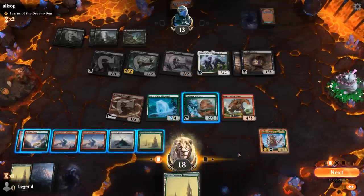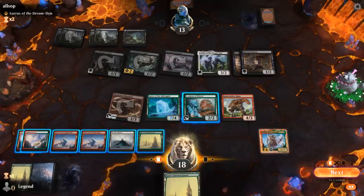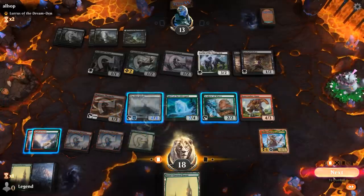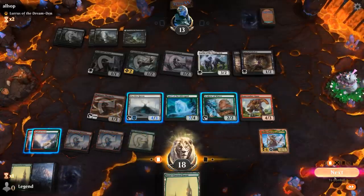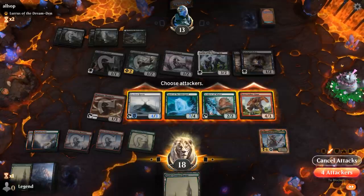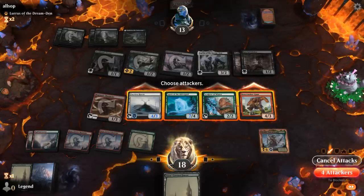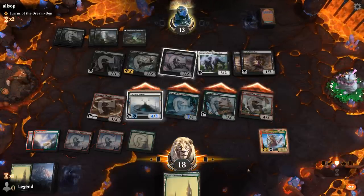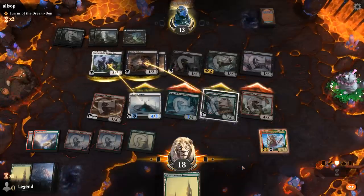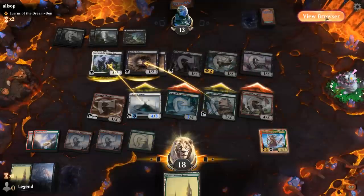Now I can maybe get a little more aggressive with Faceless Haven. I could attack with Haven, Bonecrusher, and Spirit and just leave Sculptor back. Or attack with everyone. If they double-block Sculptor, they're taking a lot of damage. The opponent goes for the trade since they can Death Dweller back Lurrus. But if we find sorcery-speed removal, we can finally finish Lurrus off.